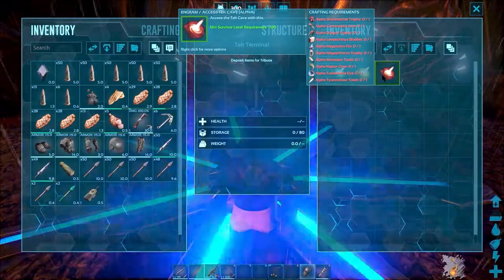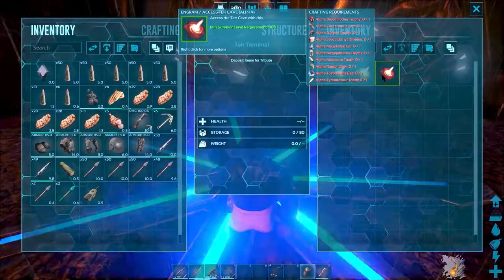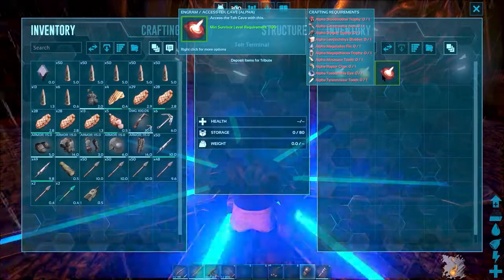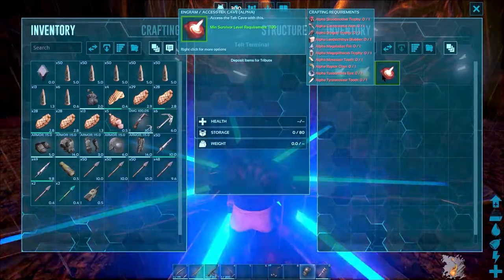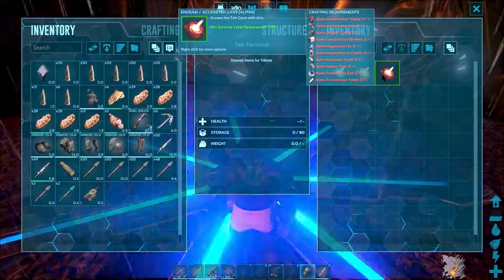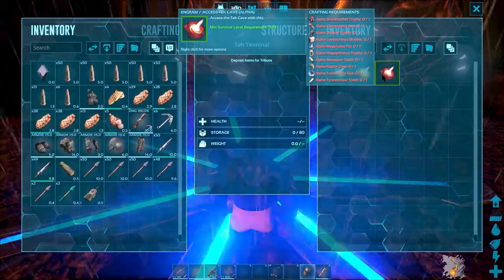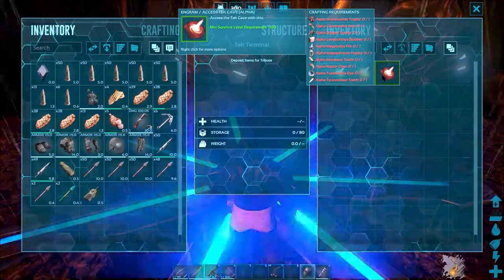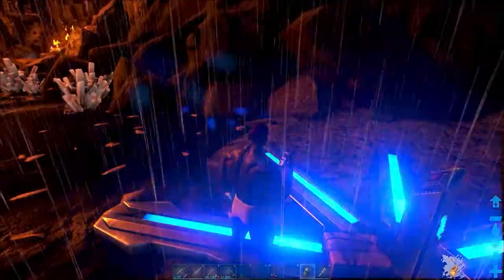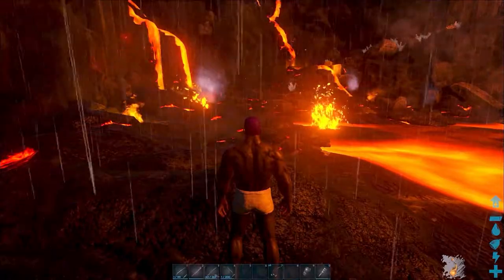I actually have some of them already, just from surviving the animals — Leedsichthys blubber, Megalodon fin, Megapithecus, Mosasaur, Raptor claws — I have a few of those, I think I've killed like three of them. Tusoteuthis, I believe that's the giant octopus-looking thing. I don't think I've seen an alpha Tyrannosaur — maybe I've seen it and just haven't engaged it.